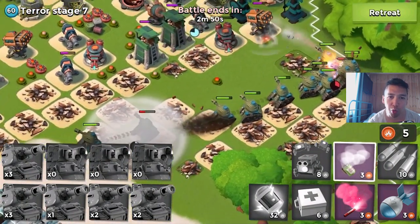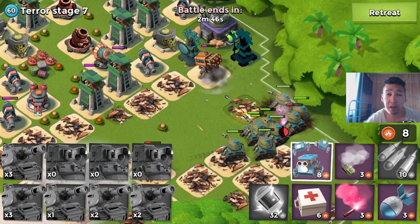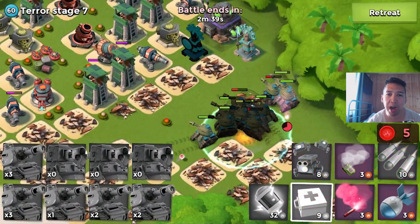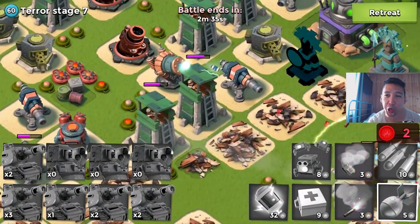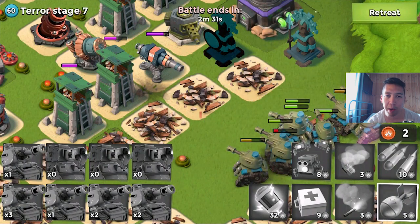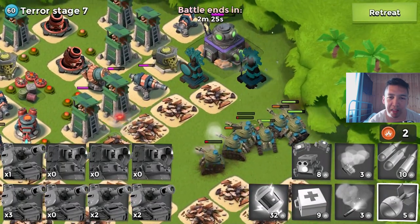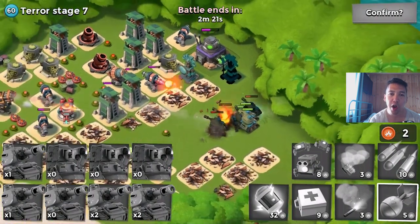I touch the HQ with artillery shells from the tanks — my goal is complete. I touched the HQ! But I'm going to be losing now. The shock launcher is preventing my tanks from damaging the HQ further. I need to retreat.